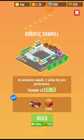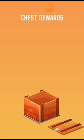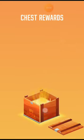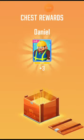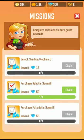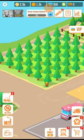I am now going to purchase this sawmill. This is the upgrading of your factory — I got one chest reward, here are the cards. This is my new factory now. Let's collect the daily reward. I have completed these reward missions and claimed those diamonds.